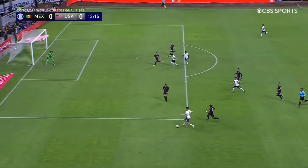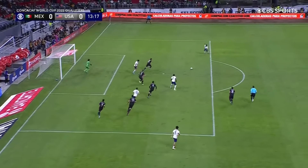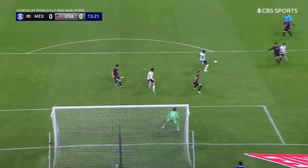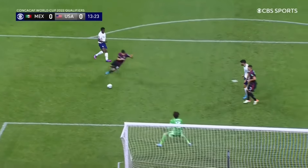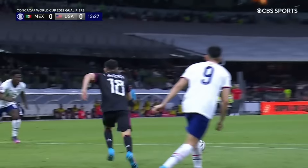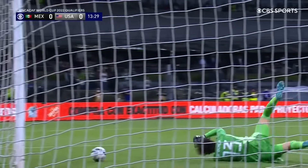It's in transition on the left-hand side. Anthony Robinson gets up high on the pitch and the late run there. Yunus Moussa just can't get the right contact. He's trying to pick up that near post — slight deflection. Memo Ochoa does well to get down low to his left-hand side. But you see the threat that the U.S. can provide.